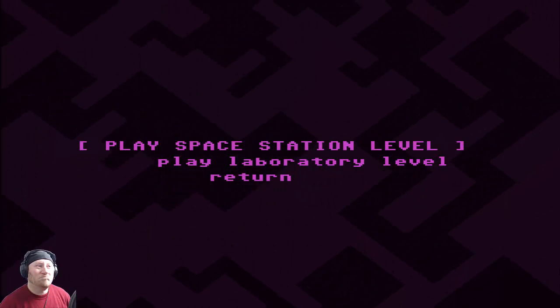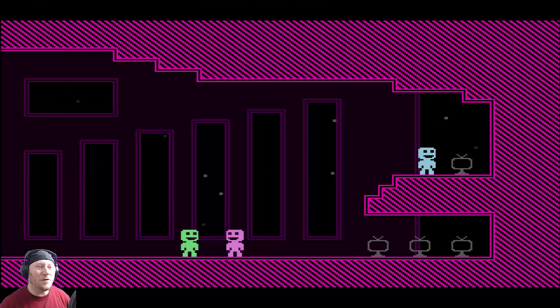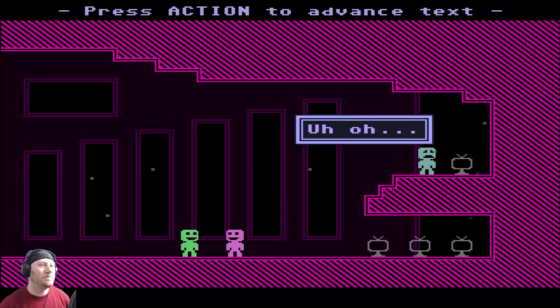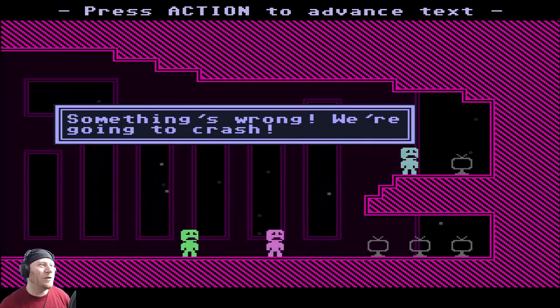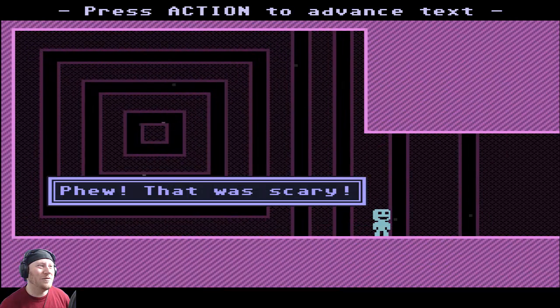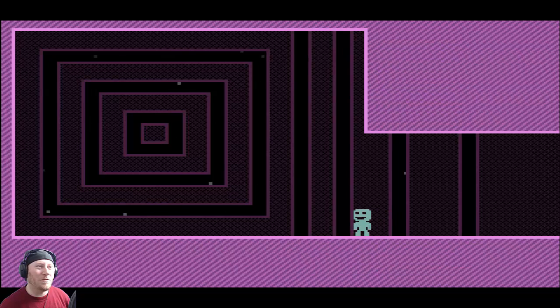We only get a couple of levels to choose from, so let's start at the beginning. There is a little bit of story. 'Is everything okay? I wonder which one I am.' Then some kind of interference — something's wrong, we're going to crash. 'Evacuate! Everyone off the ship! This shouldn't be happening, we should never crash.' Few, that was scary. At least we escaped — at least we all escaped, right guys?